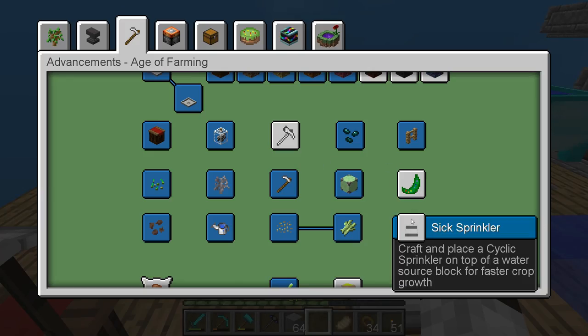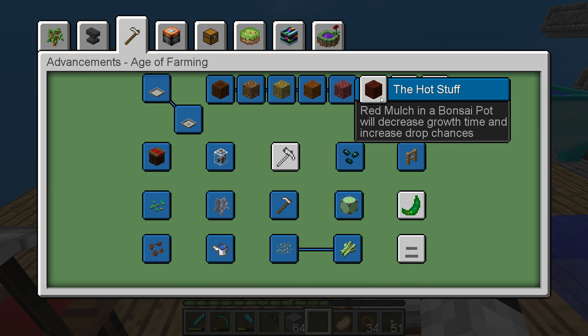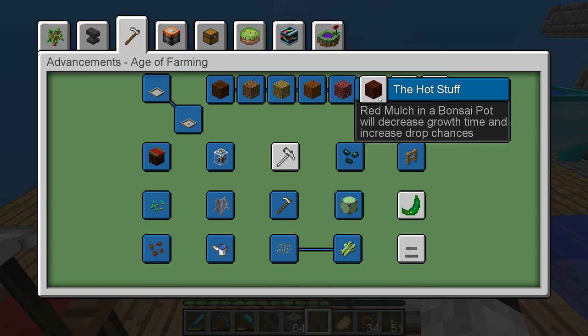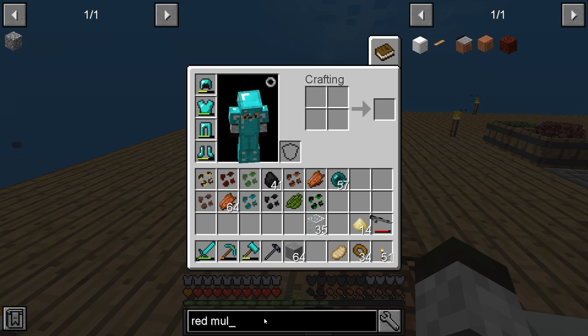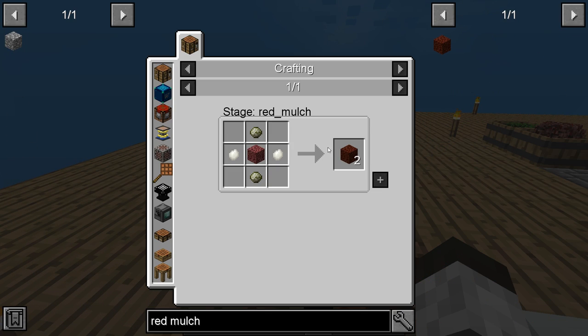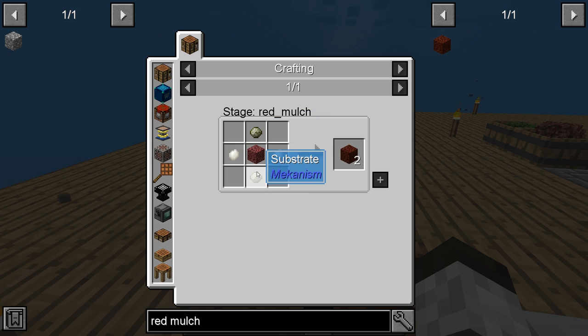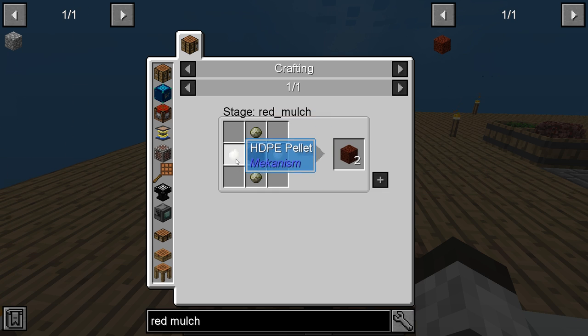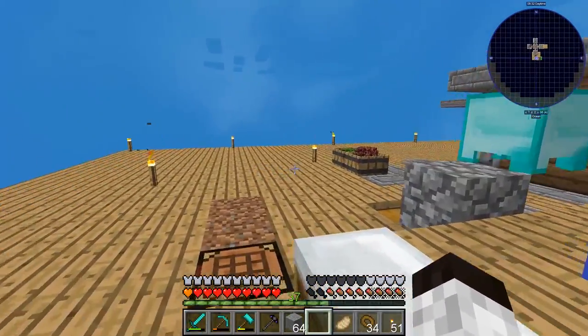A couple of these remaining things we can finish in the next video. We also need to handle the mulches — red mulch, ruby mulch, and substrat we can do, but one of them requires a PRC (pressure chamber) with oxygen and liquid ethylene, which I'm not sure how to make yet.